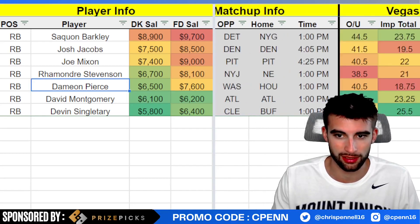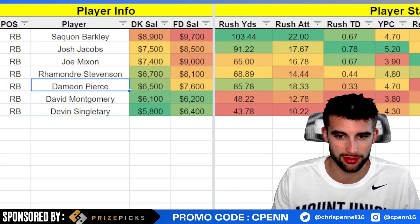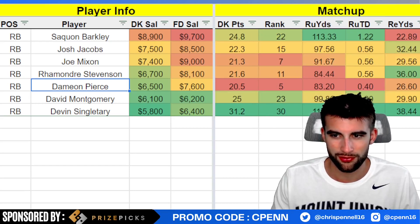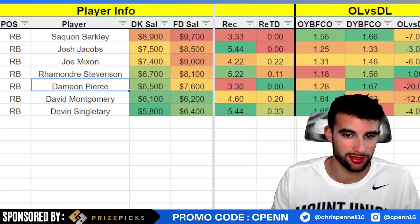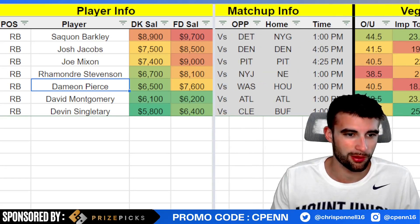Saquon Barkley — if you have the money for him, yeah, it's a great spot versus Detroit. I'd have a hard time seeing them stop him at all. He's a home favorite with a 24-point implied team total, 22 carries per game, over 100 rushing yards, involved in the passing game with near 16% target share. The Lions are allowing over 100 rushing yards, over a rushing touchdown per game — 27th DVOA versus the run and 22nd versus fantasy running backs. Per PFF, the Lions defense is giving up 1.66 defensive yards before contact. It's just a matter of being able to afford him.